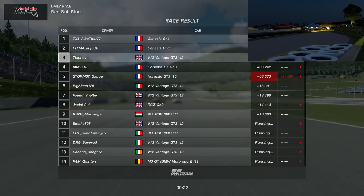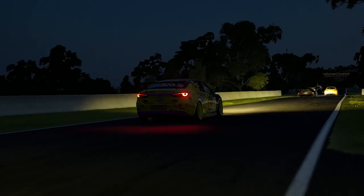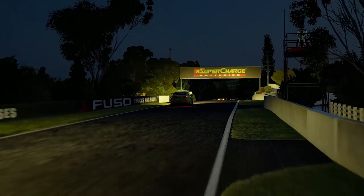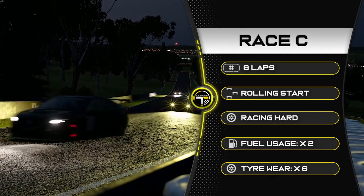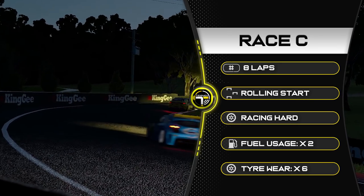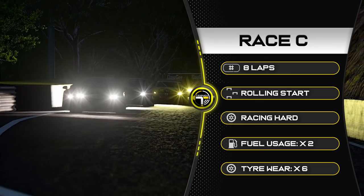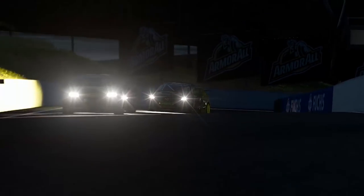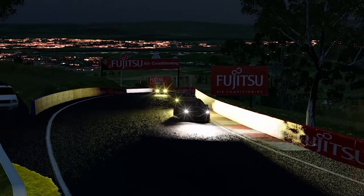Welcome to Bathurst at night — which is pretty cool, we haven't had many night races. We're racing eight laps at Bathurst with a rolling start, so be careful if you're near the back. Racing hard tires only — no strategy. Fuel usage times two and tire wear times six. It literally feels like they just changed the lap count from six to eight and called it done. Nice that they picked Bathurst at night though.